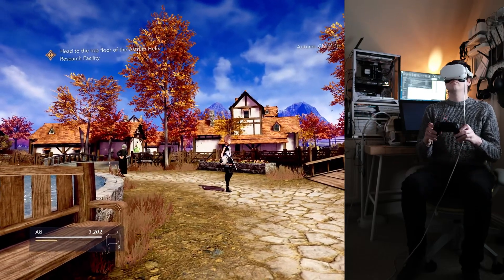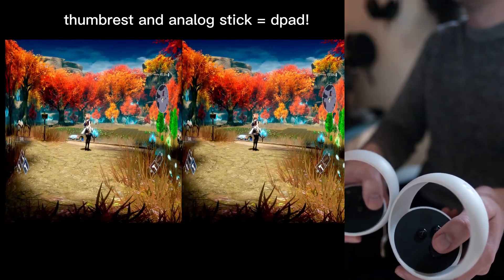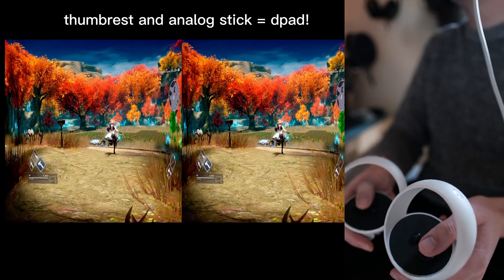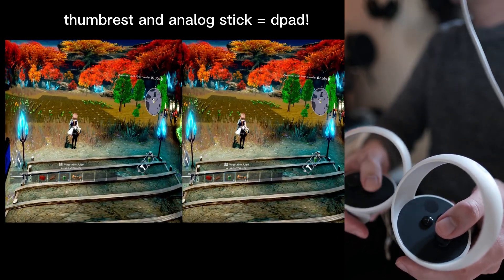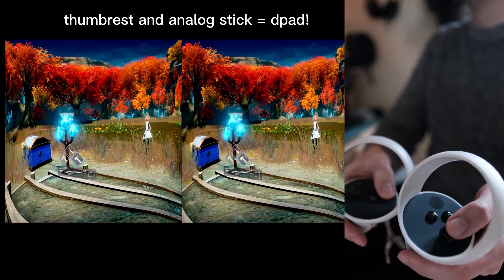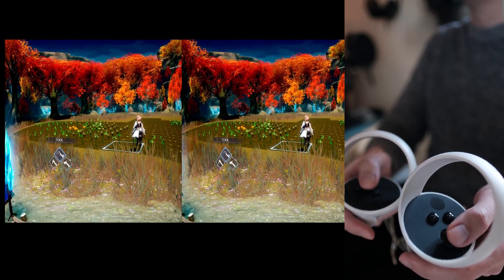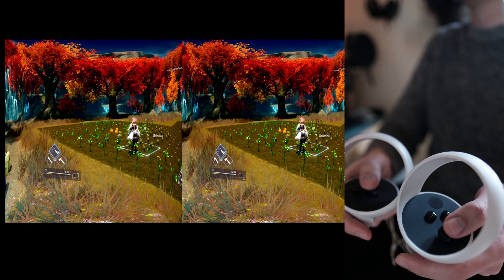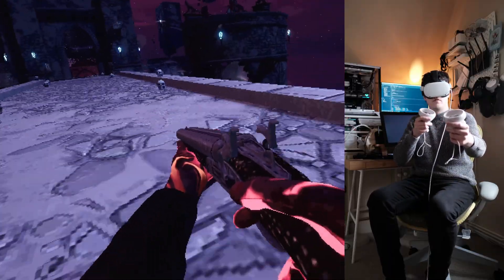This is the PS5 DualSense with the new d-pad emulation feature. Just rest your thumb on the thumb rest and the analog stick acts as the d-pad, so you can select food or change different tools — things you wouldn't normally be able to do, since there's no d-pad on VR controllers. This is a nice solution.